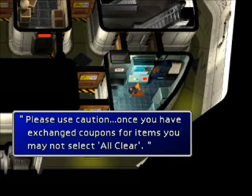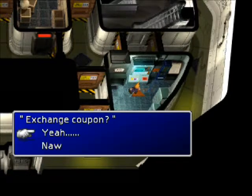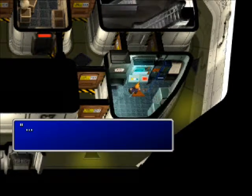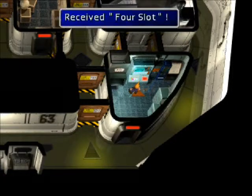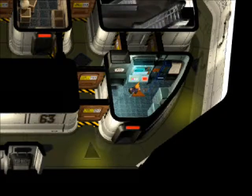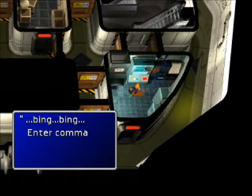If you're going for the perfect game, you do not want to exchange these coupons. The coupons are unique — the items are not. You can get these items later in the game. But I'm not going for the perfect game, I'm going for the playthrough. So I'm exchanging them: star pendant, four slots, and the all materia. We want to start getting that all leveled up.